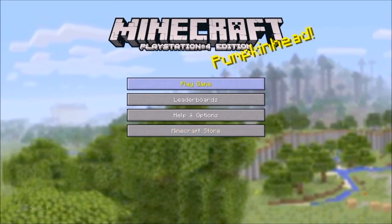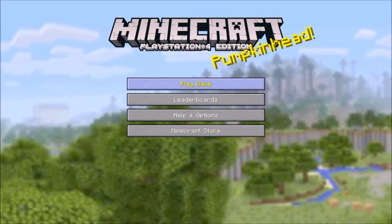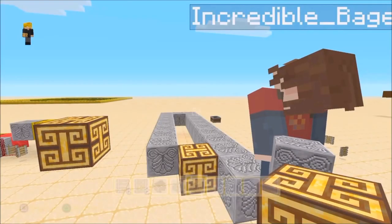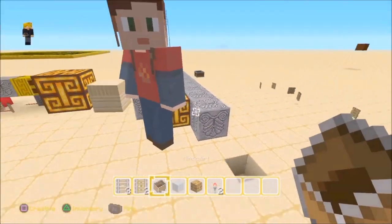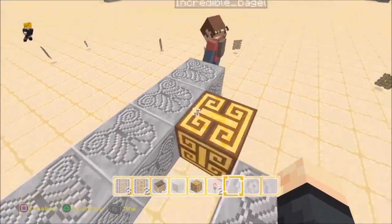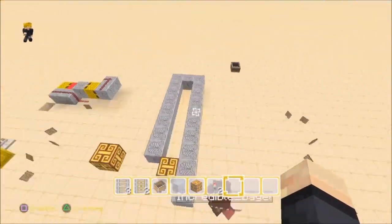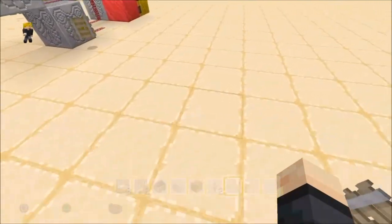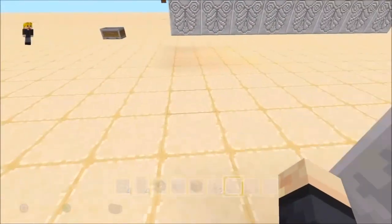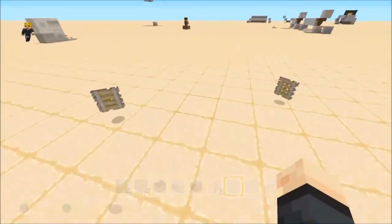Hello, guys. Welcome back to my Fact Shack Stick channel. My name is Seraphon190. Today I'm randomly jumping into anyone's world — it could be yours. But today I am in Incredible Bagel's world. And he's a bagel, incredibly. He is such a great builder. He has many cool contraptions. I will not be showing any of them today, unfortunately, because of copyright protection purposes.